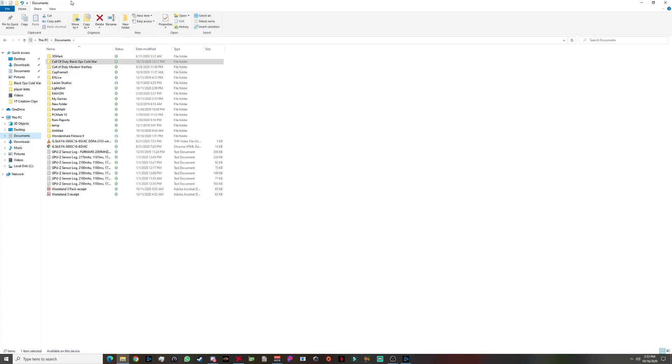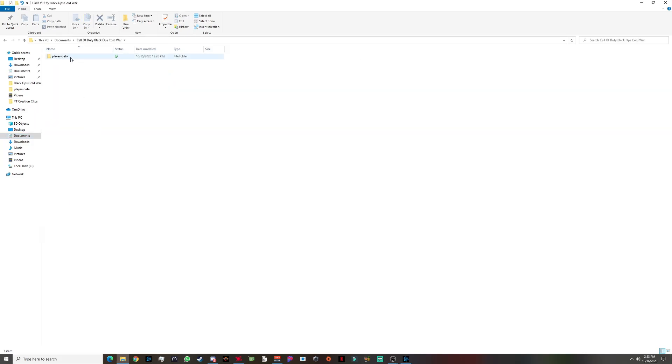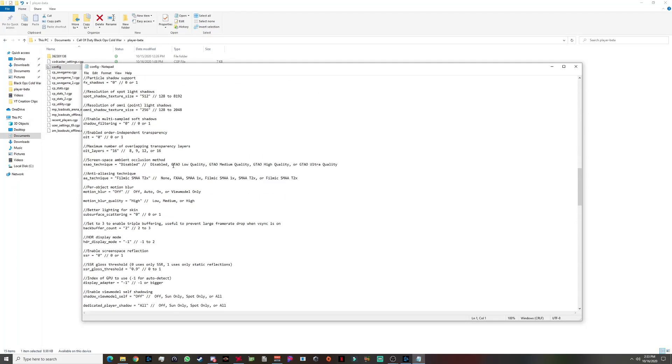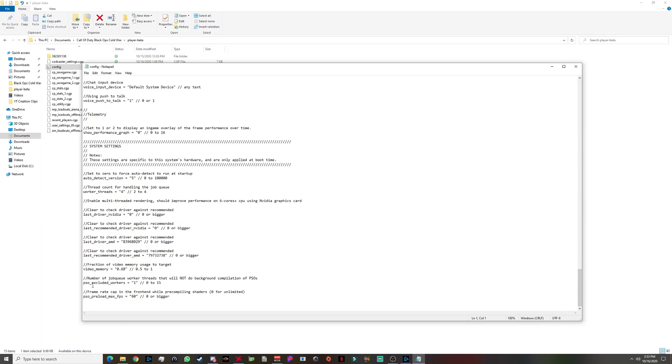The main way to find it: go to Documents, go into the Black Ops Cold War folder, open the player beta folder, then open the config file. Scroll all the way down — these are all the game settings. At the bottom you'll find the 'fraction of memory video memory usage to target' setting. By default it should be set to 0.85, which tells the game to target 85% of your VRAM.